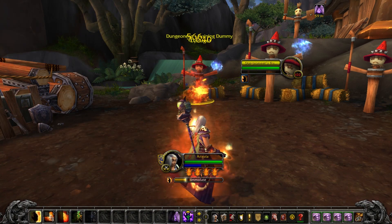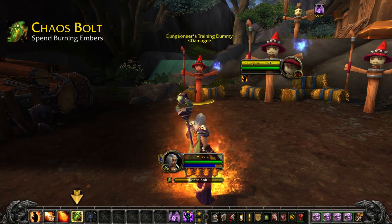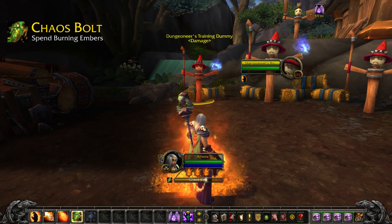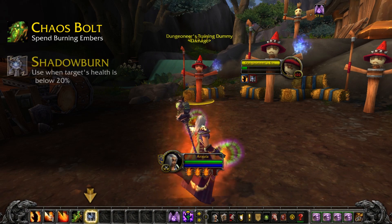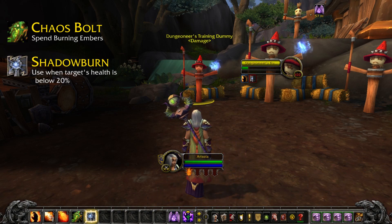In the process, you'll be generating Burning Embers. There are two primary spells to spend these on. The first is Chaos Bolt. It takes a while to cast, but Chaos Bolt does a ton of damage, so most of the time that's how you'll want to spend your Embers. Once you've gotten your target below 20% health, you'll want to use Shadow Burn instead — an instant cast spell that also hits extremely hard. It's basically Chaos Bolt without the cast time.